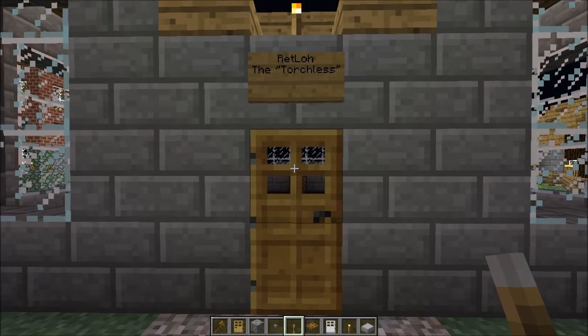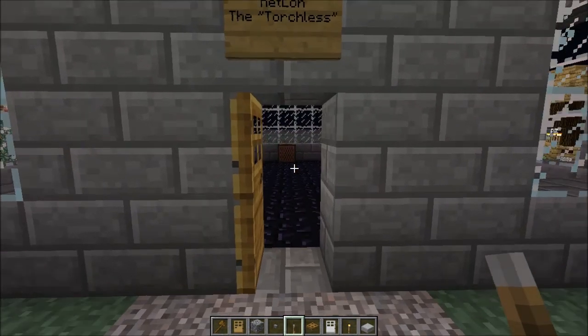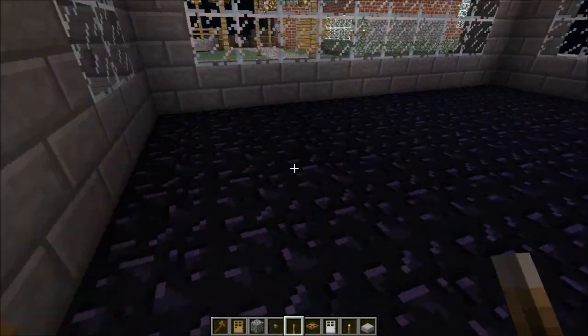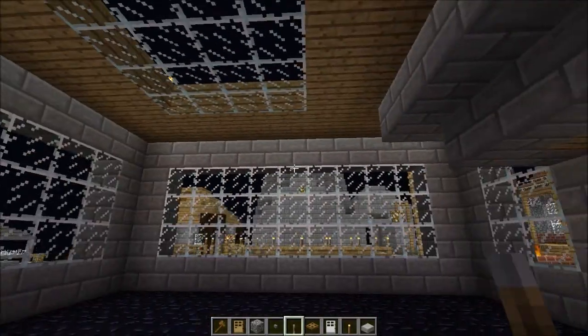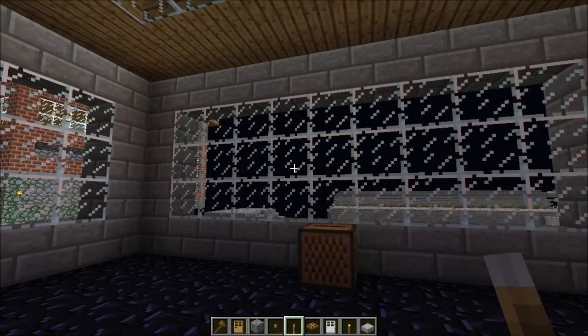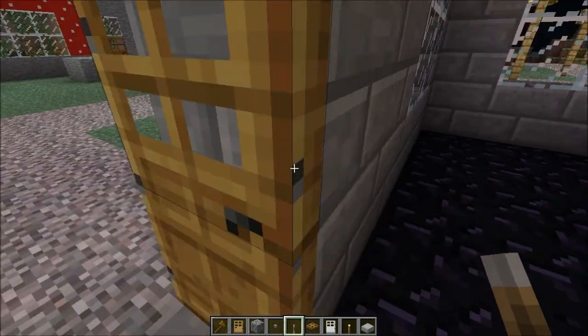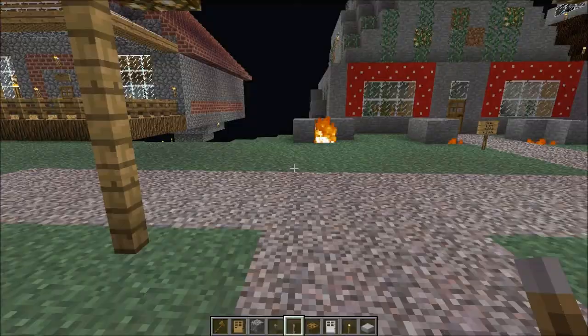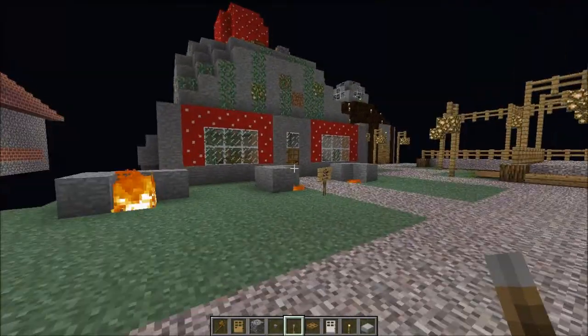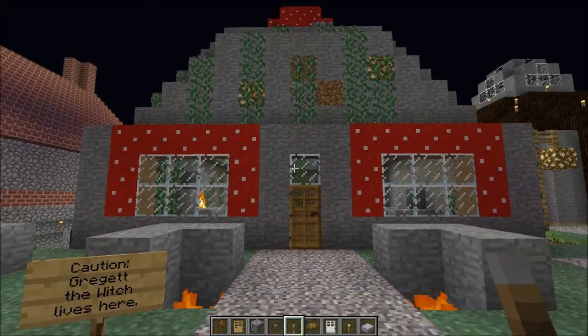This next house is for Retlo the Torchless, also known as John. He is known as the Torchless for a reason. This is the Tip of John House. It's an obsidian floor to prevent the Creepers that blow up everything due to the darkness. And that's about all there is to show, because Creepers blew everything up, unfortunately.